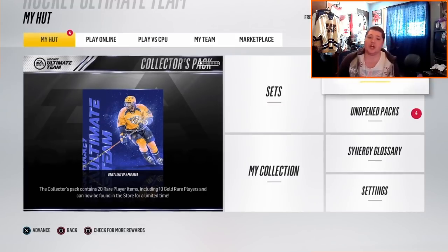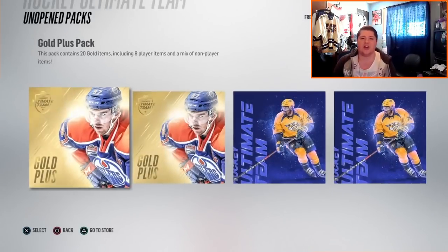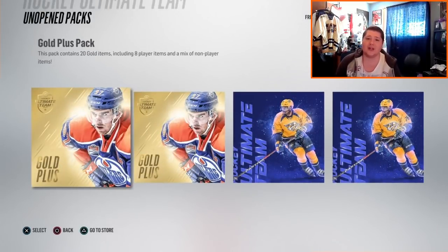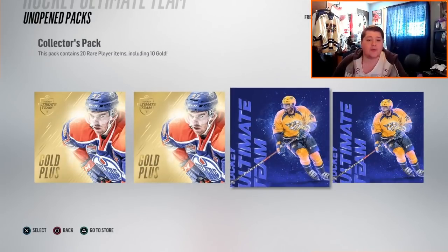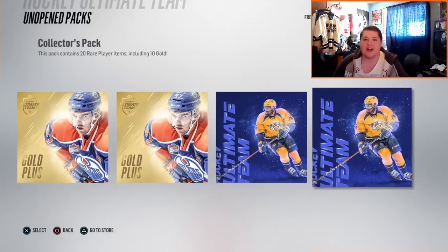Now, if you have any suggestions for challenges, I'm going to show you the packs we have here. It's nothing crazy — we have two Gold Pluses and two of the Collector's Packs. Our four challenges: first one is going to be get an assist, the easiest thing you can do. Challenge number two is get a goal. Challenge number three is get a save. And then the final challenge is to win the game. If there's anything else you want to see in the next one, I'm thinking about doing another Gordie Howe one. That was a lot of fun. We'll keep it simple — they don't have great packs out in the store, so I can't do anything crazy.